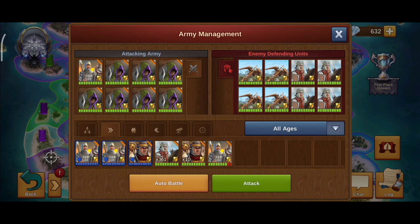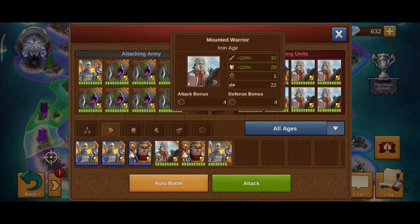Hello Forge of Empires fans. This video is about fighting and not losing any troops. I have four ballistas and four horsemen — mounted warriors — which are fast units. They have a 220% military boost both on attack and defense.